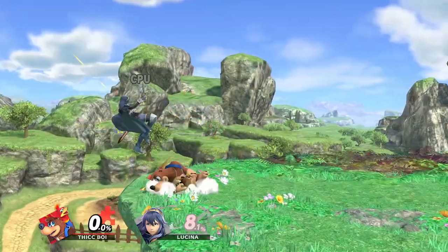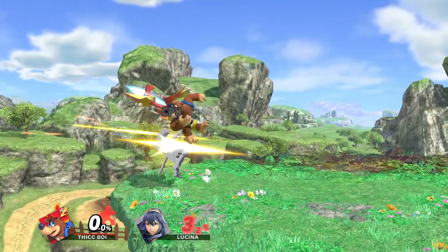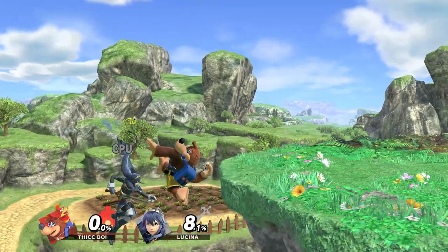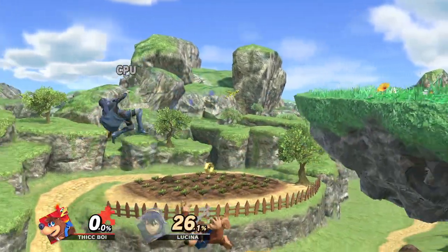A pretty neat situational combo I like with Banjo is back air on stage into forward air. This combo is really neat, but it's very DI-dependent - if your opponent is not doing DI towards you, the forward air on stage will not land. But if you can land that forward air, you're pretty much set up for an edge guard.